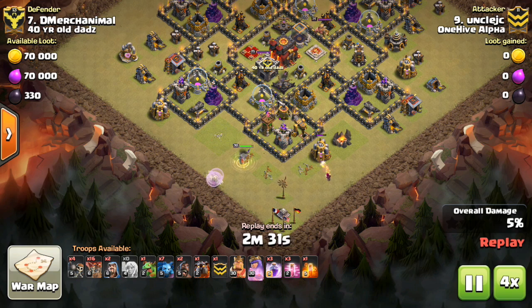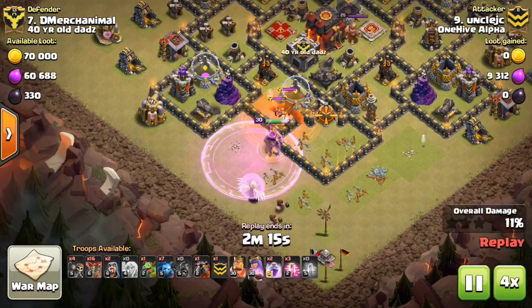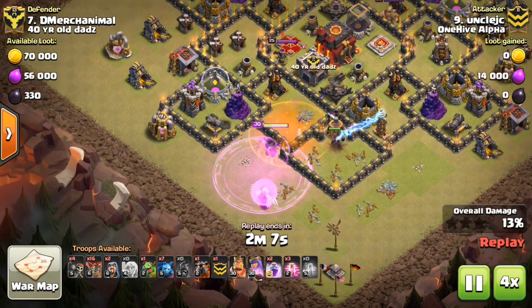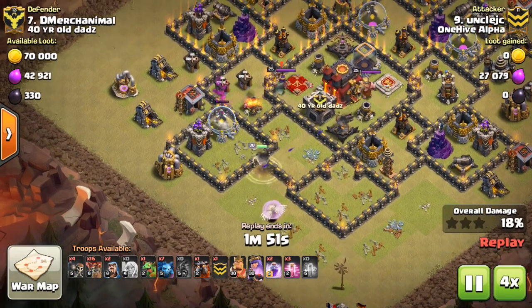Clan War Mini Tip Number 46: New Balloon Tips. After the update, balloons still do the same amount of DPS — they just do less damage per drop and drop their bombs more frequently.